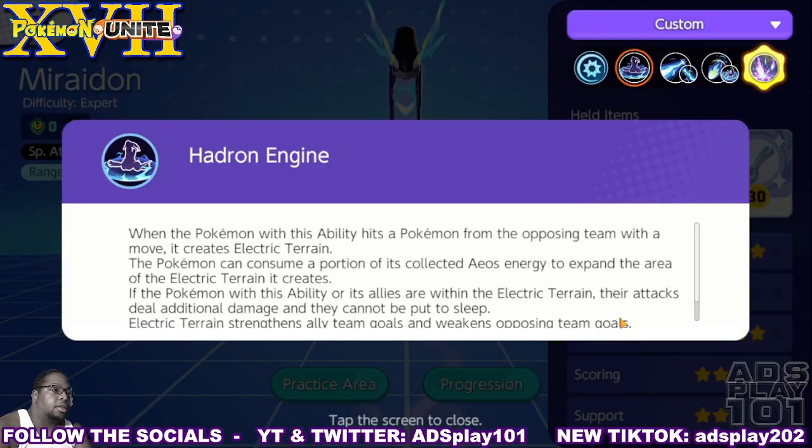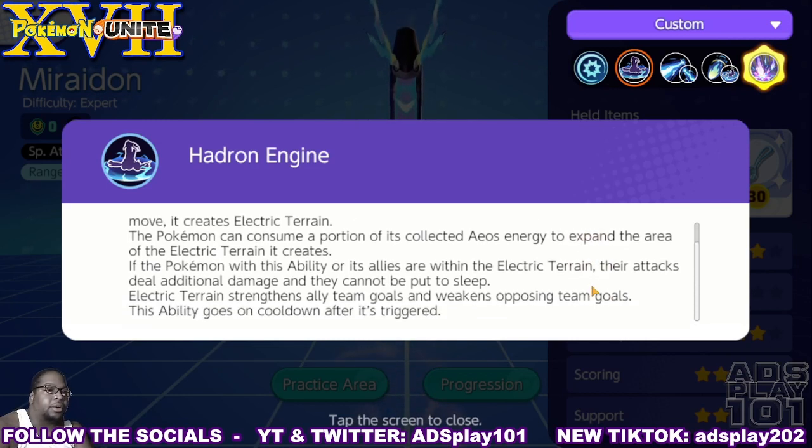Meridon's passive is called Hardrun Engine. When a Pokemon with this ability hits a Pokemon from the opposing team with a move, it creates electric terrain. The Pokemon can consume a portion of its collected Aeos energy to expand the area of the electric terrain it creates.